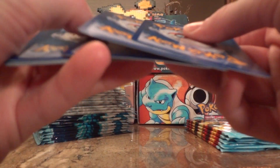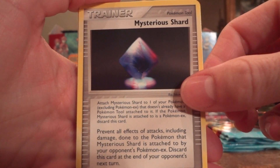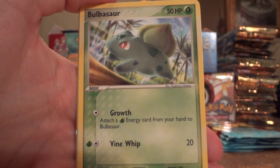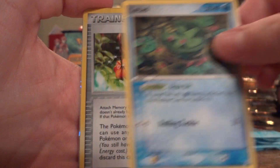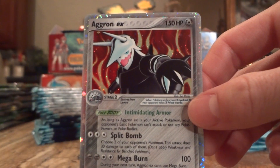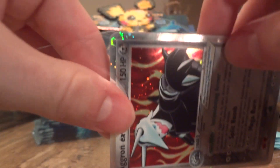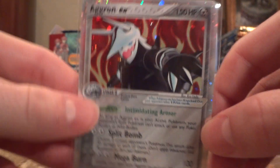Got something nice in this pack, that's for sure. Let's see what it is. Wartortle, Mysterious Shard, Shroomish, Whismur, Bulbasaur, Electrike, Lotad, Mightyena Reverse, and sweet — Aggron EX! It's a badass card. I like the fire in the background. Wicked. Getting really good pulls in this first part.